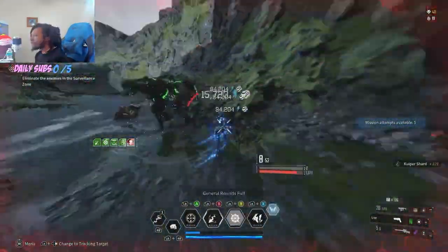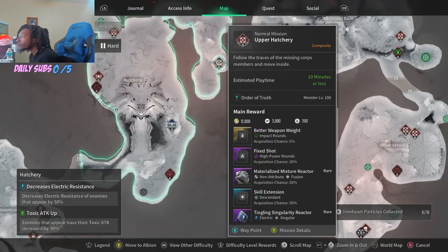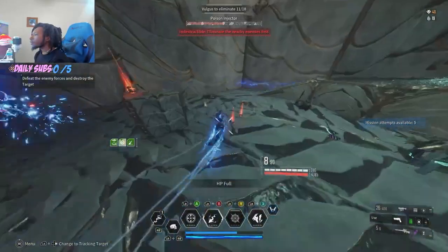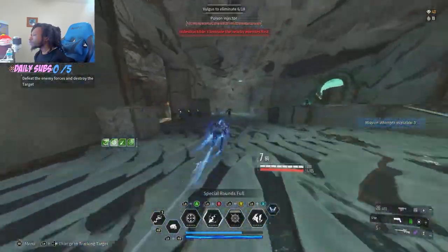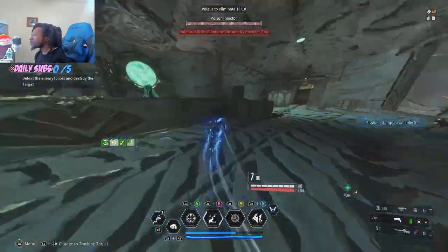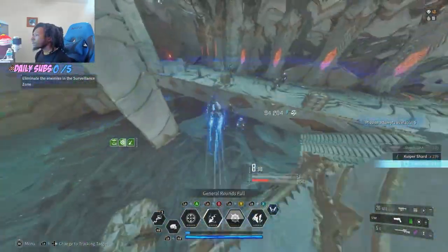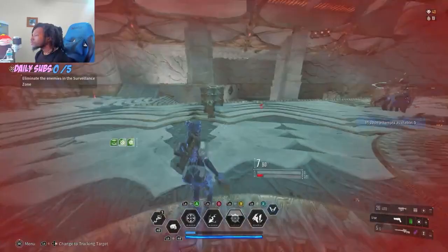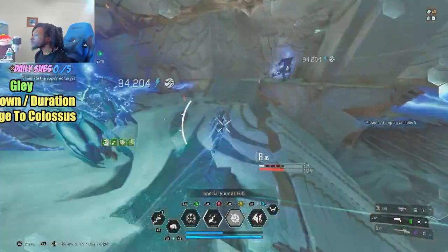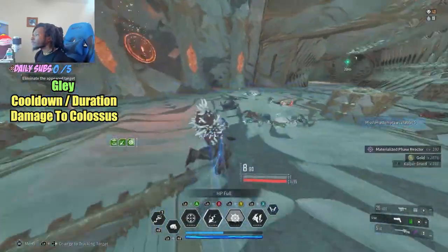Regarding Valby and Glade, this takes us back to White Knight Gulch over in the Hatchery region. The Upper Hatchery mission will be your best one here. We're getting general rounds, non-attribute, dimensional. Typically for Glade we want the Python mounting, which is your best in slot. Based on what you have leveled with your modules, your reactor would be cooldown and damage to Colossus, or maybe duration and damage to Colossus.